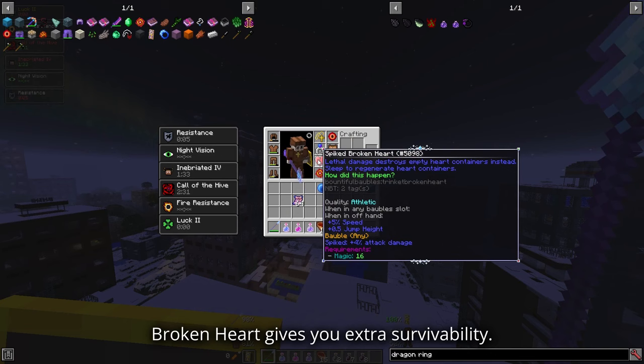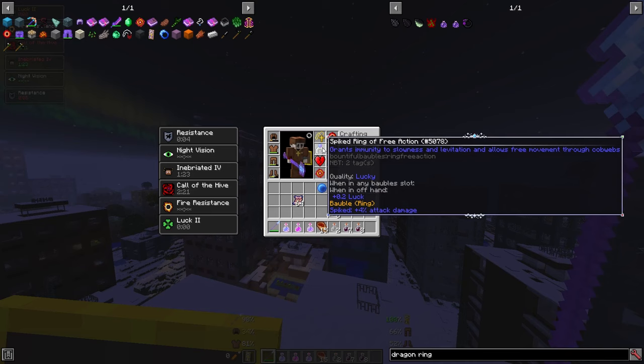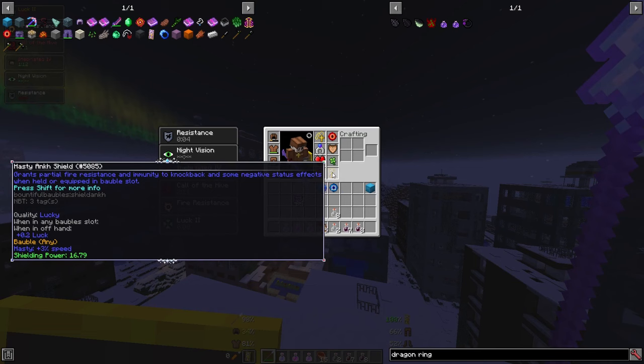Broken Heart gives you extra survivability. Shield of Honor lets you ignore the sixth hit from mobs. The Ring of Free Action allows you to move freely through cobwebs. Keep a lucky clover handy — it drops from Mimics for an additional 2 luck. And the Stone of Greater Inertia boosts your movement speed and jump for evading those pesky parasites. Finally, the Ankh Shield ensures maximum protection from most debuffs in the Lost City.